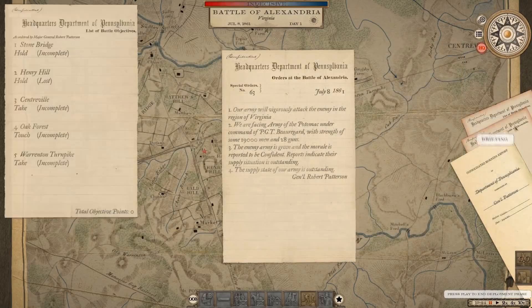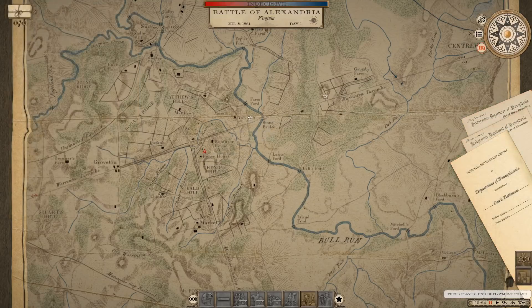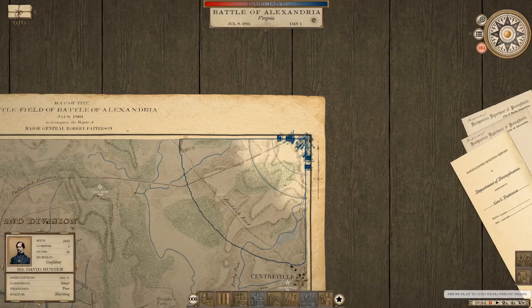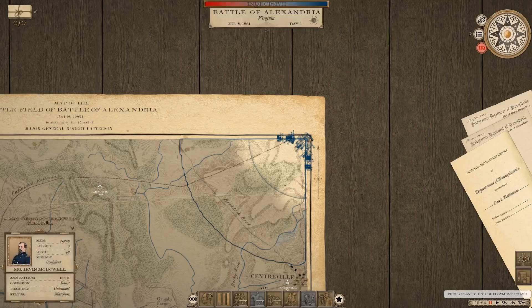We need to touch Oak Forest and the Warrenton Turnpike — those objectives are more for the AI. Our primary objective is to destroy the enemy army. So we've got Ambrose Burnside... where are you, McDowell? McDowell, you're down here. We'll move the entire force down here. I don't see any troops under Patterson — he's not here right now, though he may be able to come reinforce us later.